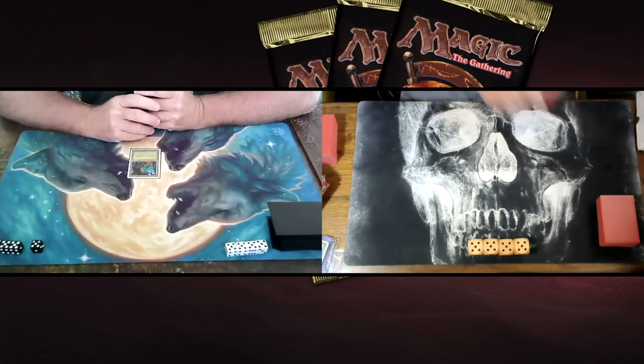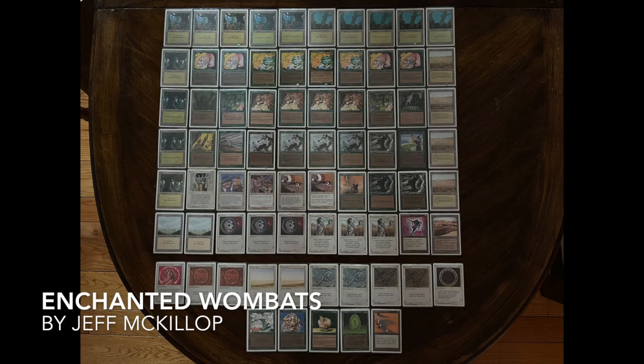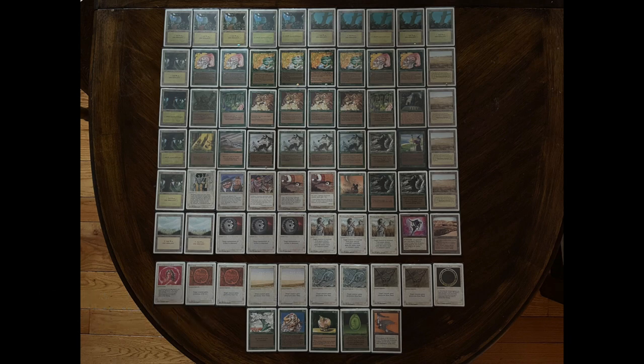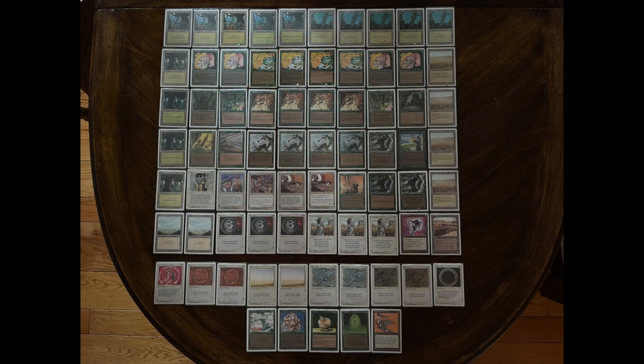Let's take a look at the deck of Jeff — Enchanted Wombats. It's white and green and built around two creatures: Foriysian Enchantress and Rabid Wombat. Foriysian Enchantress is originally from Alpha, reprinted in Revised and 4th Edition. It's two green and one to cast for a 0/2 creature that allows you to draw a card every time you cast an enchantment — it's kind of like a drawing machine for this deck.